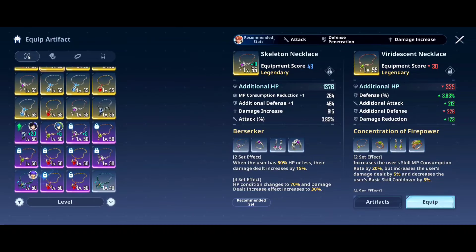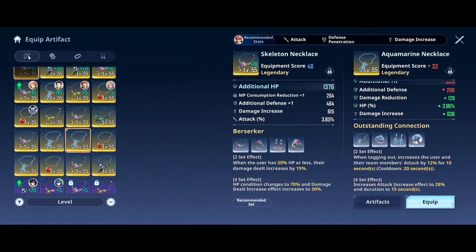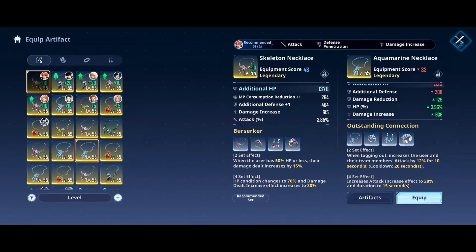You can go for the Verdescent set if you want to. These two are the ones I believe are best. You can also go with Aquamarine, because it will increase attack by 28% when you tag out, which is really good — so Aquamarine Beast is also a valid choice.